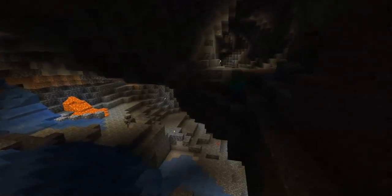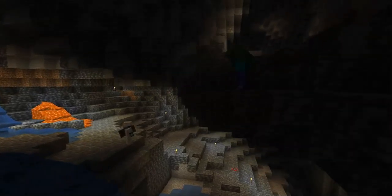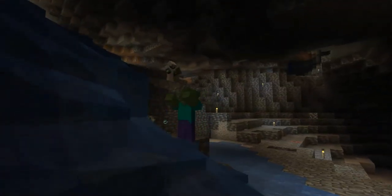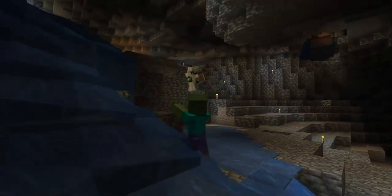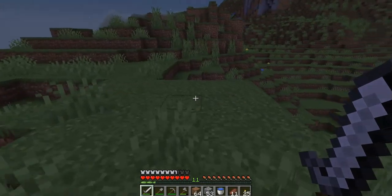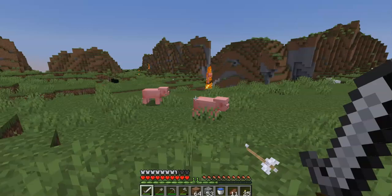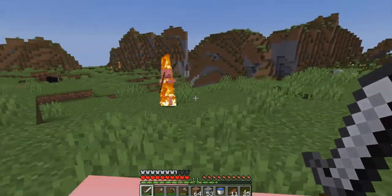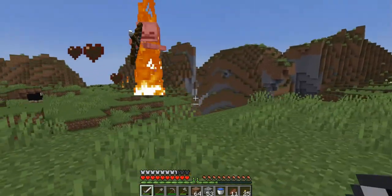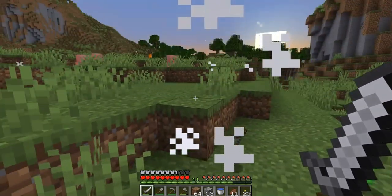Look out for openings above you in caves. While mobs will usually avoid pathfinding that causes them fall damage, once they notice a player, they may drop down from unlit areas and surprise you. Ranged mobs like skeletons and pillagers are dangerous before you have a shield, but if you can rush one and kill it, you may get yourself a bow or a crossbow without having to make one yourself. Generally, these will be fairly damaged, meaning that they have far fewer uses than a newly crafted one.